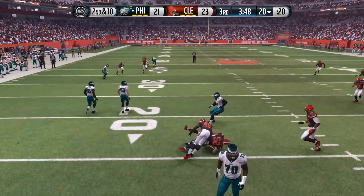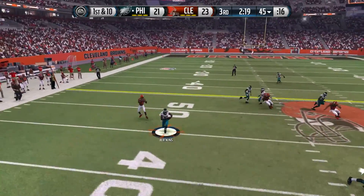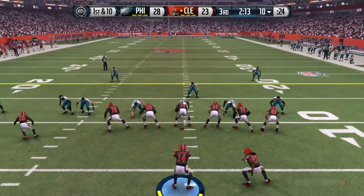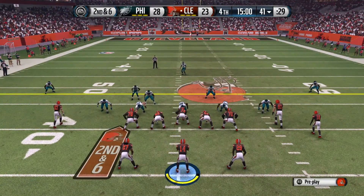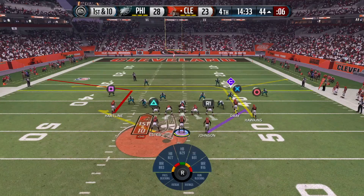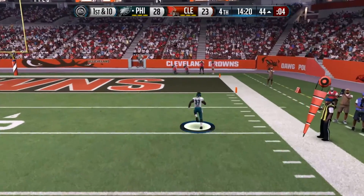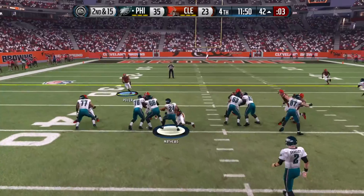Matt Barkley for the Eagles dumps it off to Matthews, but he's stopped — caught by Russell the rookie, giving the Browns the ball back. But Gordon's going to get picked off by Watkins and it's going to be returned for a touchdown. Both Manziel and Gordon now have pick-sixes to their name. Gordon then finds his receiver for a first down — he's 9 for 16 for 124 yards. Entering the 4th quarter, Gordon lobs one up and it's picked off by Watkins again, returned all the way for another pick-six. Gordon throws two, Manziel throws one. It's 35-23 Eagles.